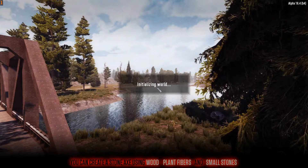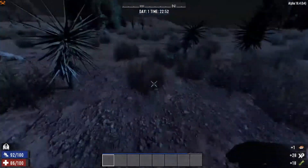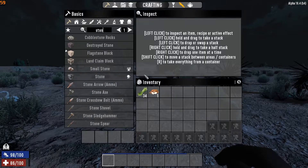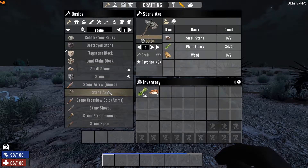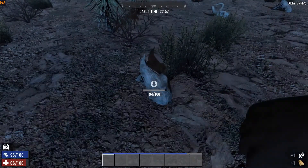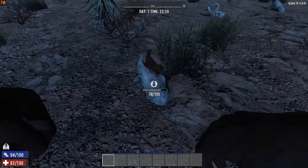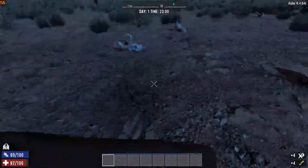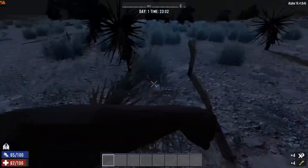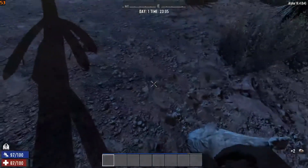I need to be careful here because it is night time, so the zombies are much more aggressive. I think the first thing I need to do is build a stone axe. In order to do that I'm going to need small stones and wood. There's plenty of fibers but I really need to get small stones — those are not that hard to find.